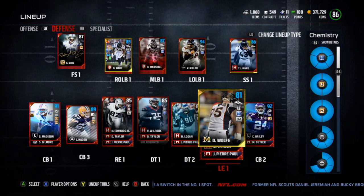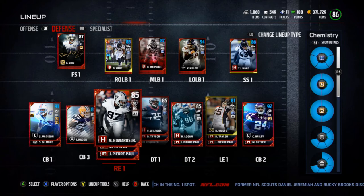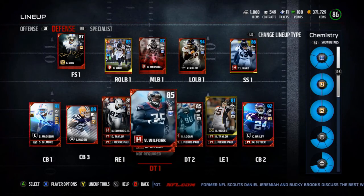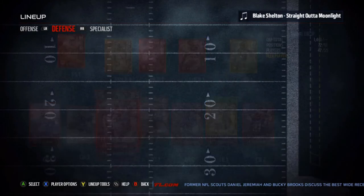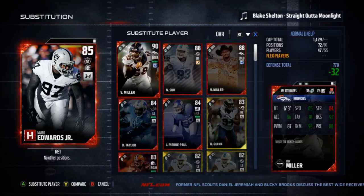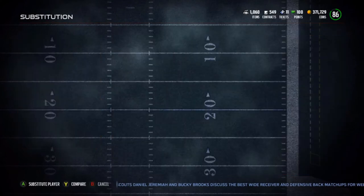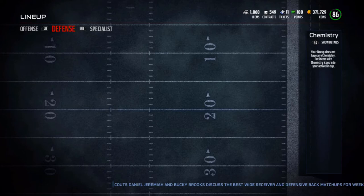I haven't done anything major with my D-tackles or my ends, but I'm happy with Vince Wolfork and Benny Logan — they do seem to play well. Mario Edwards has some good stats: a good block shed at 90 and a good power move at 87, along with good strength, acceleration, and tackle. He's been playing well for me.